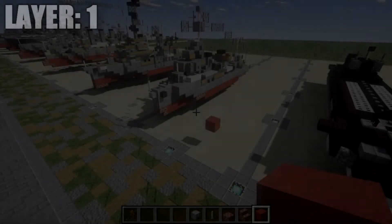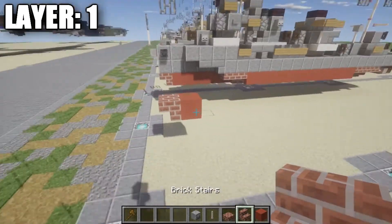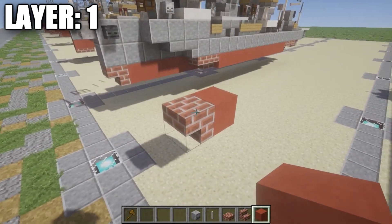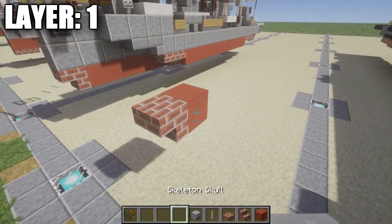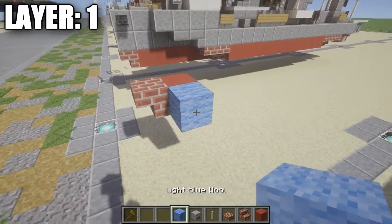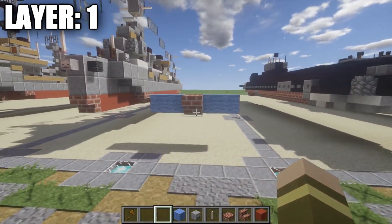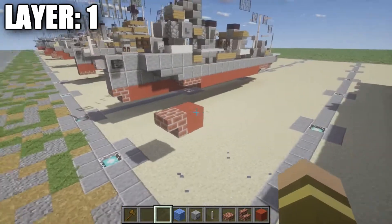Alright, moving on to layer one. We're going to start off by placing down a red stained clay block, followed by a brick upside-down stair coming off of it. You want to make sure that this is at the water level — the top of the brick stair and the red stained clay block should be at water level. To give you a visual aid, I'll place some blue wool to show where the water level will be. Destroyers have a very small draft, so there's not much depth in the water.